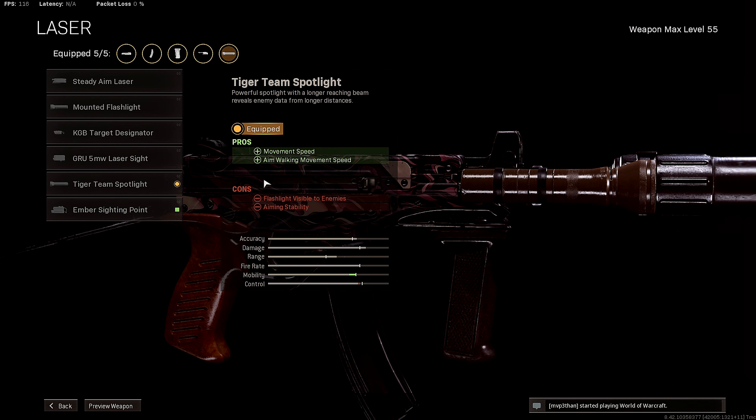Lastly, for the laser, I'm rocking the Tiger Team Spotlight for added movement speed and aim walking movement speed. As you can see, this thing increases your mobility tremendously, so that's why I'm rocking this.